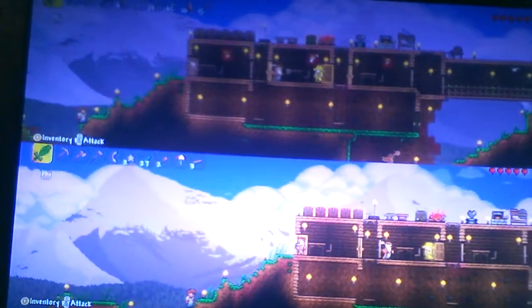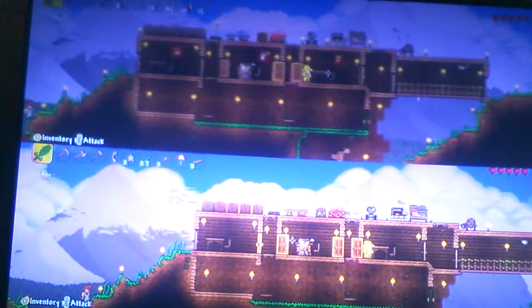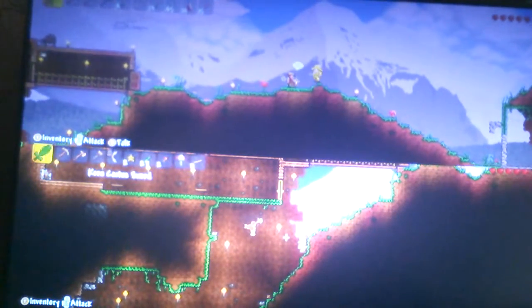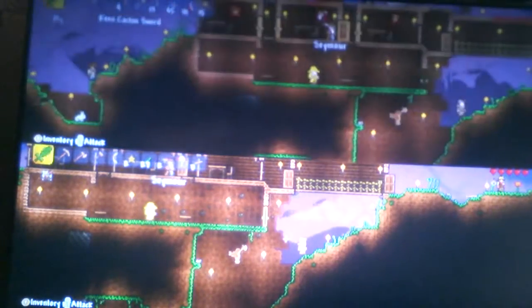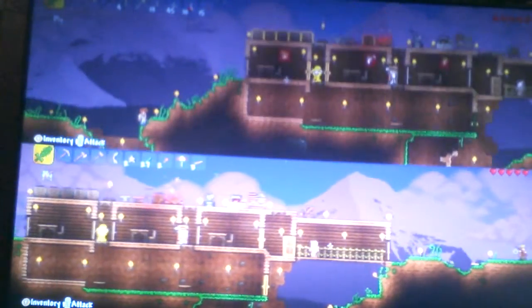Our NPCs finally moved in, but where did the demolitionist go? Only Seymour is here. And if you guys know how to get the gunsmith, then please comment down below and subscribe so you know when the next video comes out. The demolitionist's name is Belted. We can't get the dye trader even though we have marigolds — we still have to build a house for him and the other NPCs.